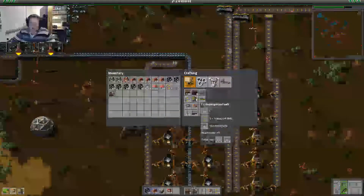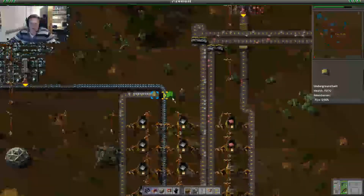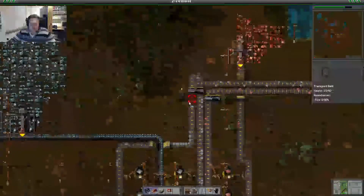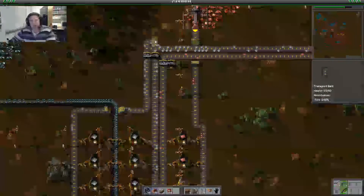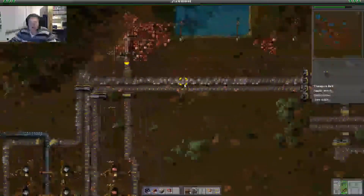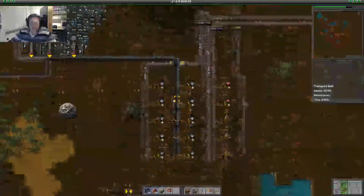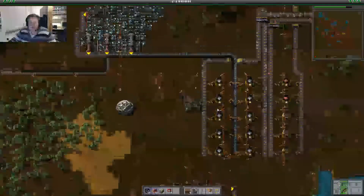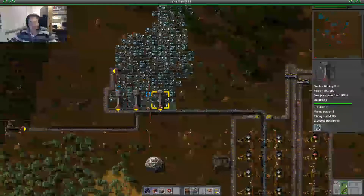Then we need an underground belt to connect it over to this side. Basically what we're going to do is connect it up with the splitter and there should be more output on the iron belt. As you can see, this little thing distributes everything really nicely and there's way more iron output. Because we added five extra furnaces — in total we got ten — we need at least five mining drills to support these.